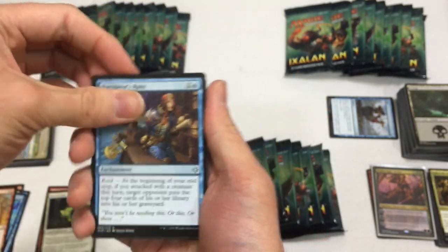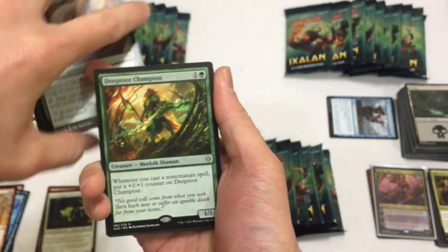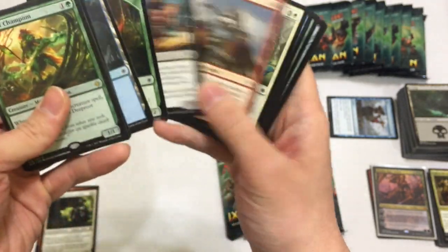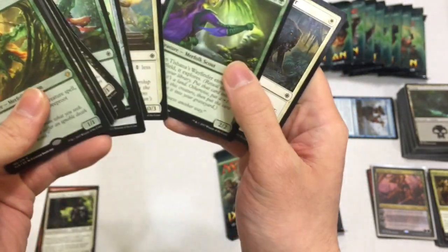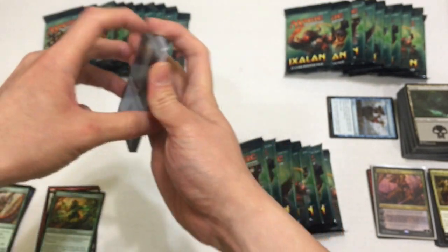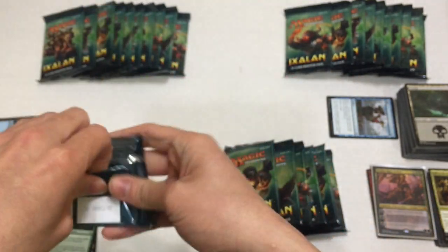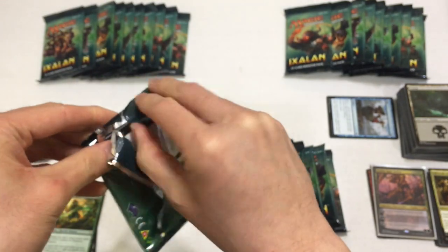Next pack: make sure nothing's here. We have a Navigator's Ruin, Heartless Pillage, Drover of the Mighty - always useful. And then we have a Deep Root Champion. Almost damaged it. A Wayfinder - nice. No foils yet. This box is off to a slow start, but we did get a Vraska so far, so I'm not complaining. She's always good for trading - people are always looking for her.